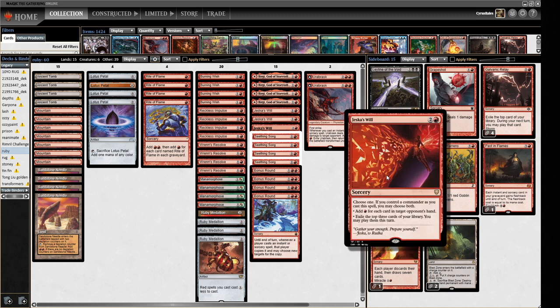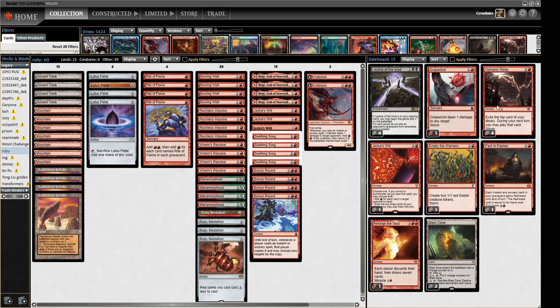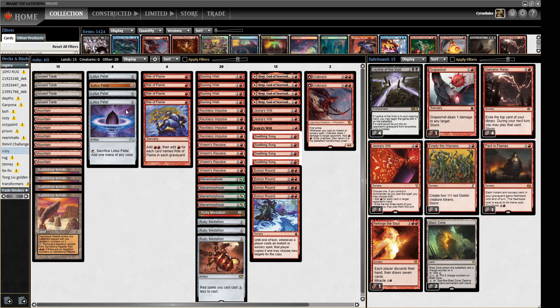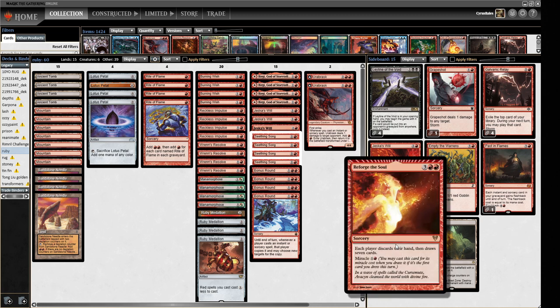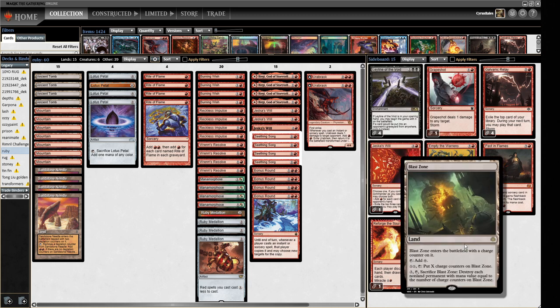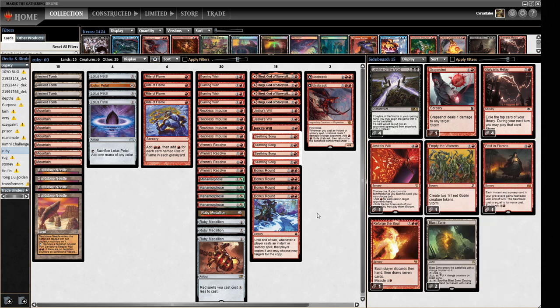In the sideboard we have another Jeska's Will, Galvanic Relays which get boarded in against things like Delver where you can draw a whole bunch of cards, Past in Flames, and Reforge the Soul as another way to draw lots of cards. We have four Leylines for graveyard decks that can outrace Ruby Storm, plus two Blast Zones as a way to interact with things like Deafening Silence - since we're in red we don't get many tools, but Blast Zone hits artifacts and enchantments.